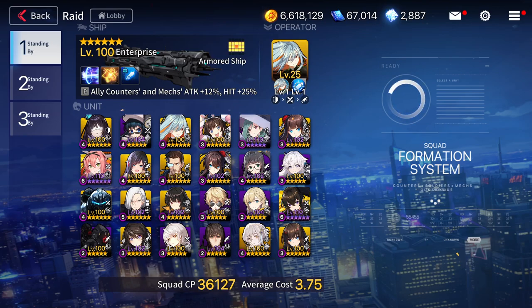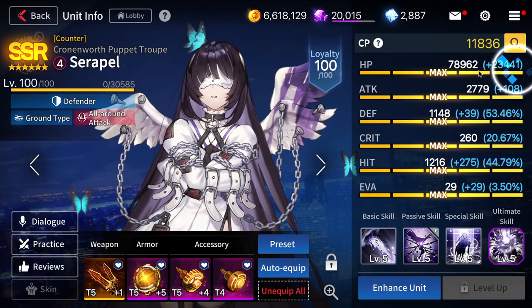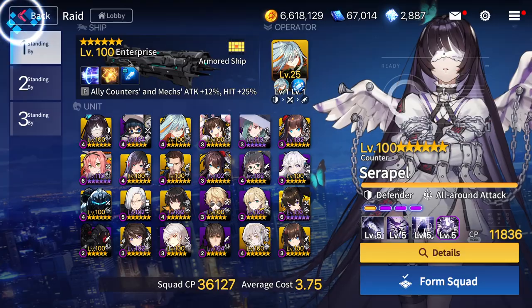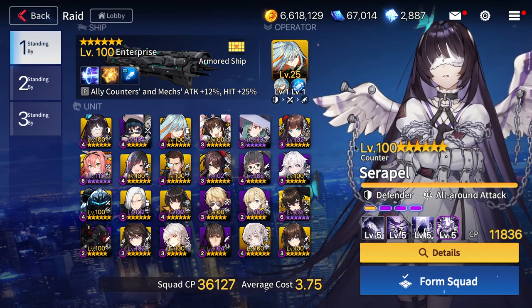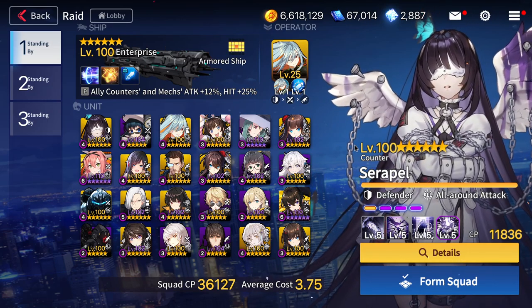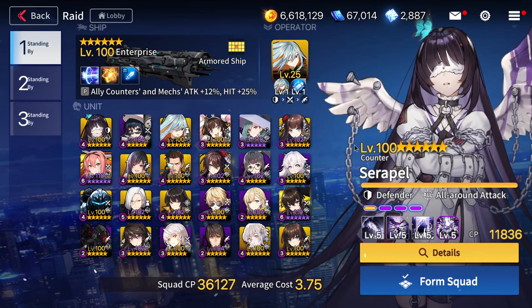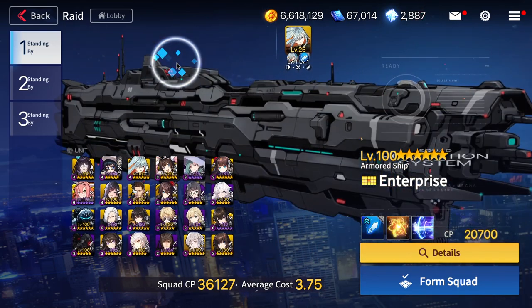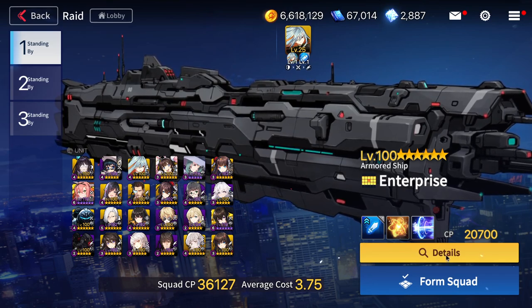Let's jump into a couple of things. Number 1, Serapiel right here. But if you don't have Serapiel, Liumi is perfectly fine. In terms of gears, just give Serapiel HP, defense, HP, HP — you just need her to tank, so it's pretty straightforward. Please do not give her evasion. You have to keep in mind the boss can do quite a lot of damage at level 4, level 5 onwards. So if you think Enterprise doesn't cut it, feel free to change it to any other ships that can give you damage reduction.